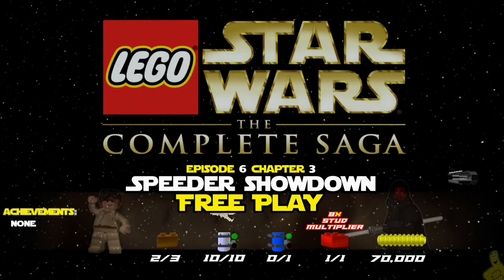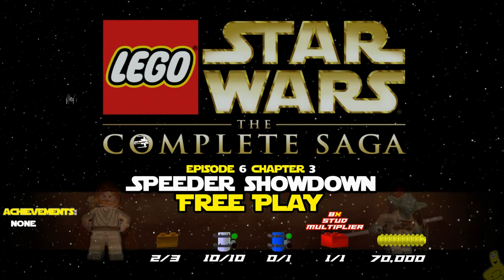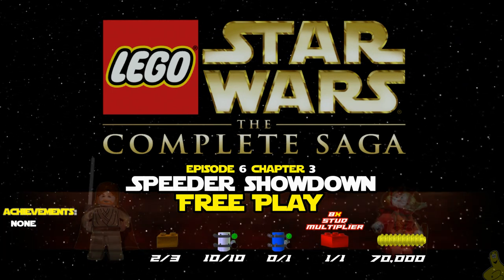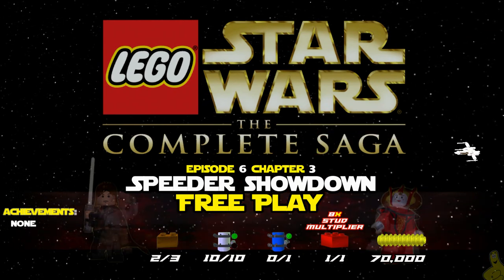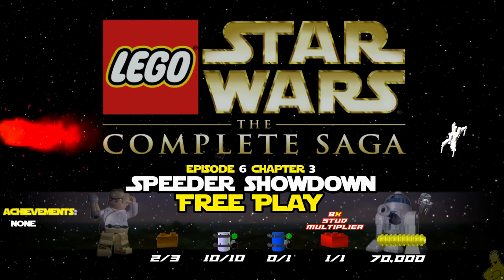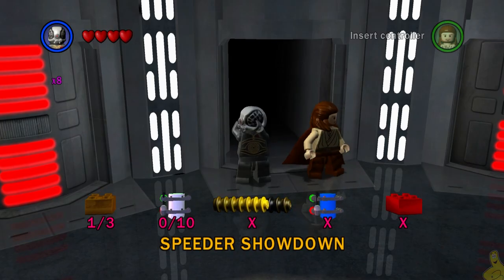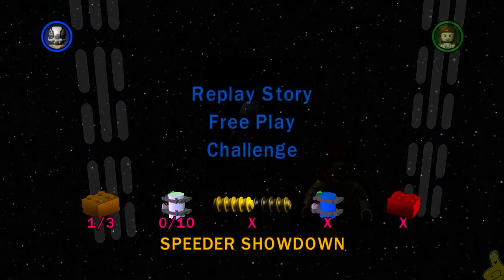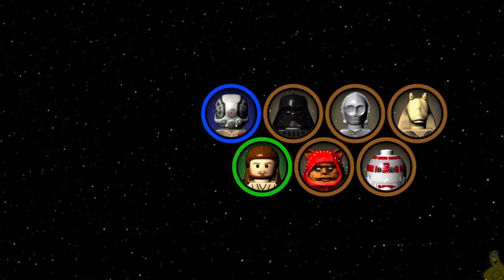Hey guys, it's Brian with Happy Thumbs Gaming and we're back with Lego Star Wars: The Complete Saga. This is episode six, chapter three: Speeder Showdown free play. We're gonna get that 8x stud multiplier finally, we're also gonna get all 10 mini kits and round off with that 70k — actually we're gonna get that pretty early. We also have the invincibility on as we jump right into free play.